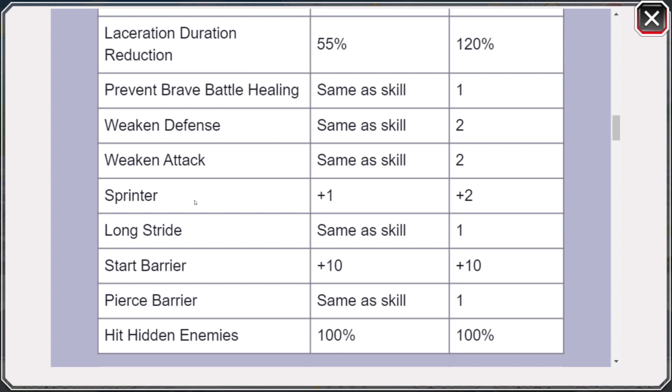Then we also have Sprinter plus one and Longstride. I did not expect Longstride to be here. The fact that they didn't include Frenzy, Flurry, Guard Break, Disabler, Adrenaline, or Longreach is kind of disappointing, but they included Longstride, which is a rarer skill than all of those combined. Longstride is a very fun and unique skill — it basically gives you extra distance on your flash step. The fact that you can now give a character an extra flash step and Longstride is actually kind of exciting.